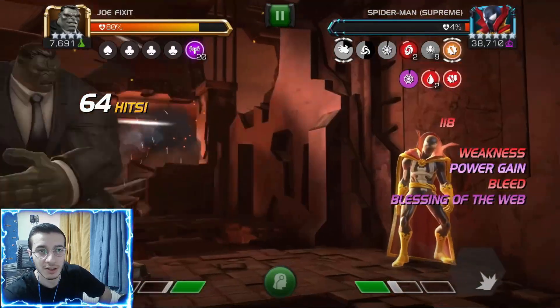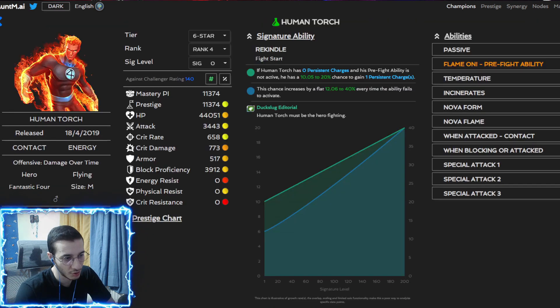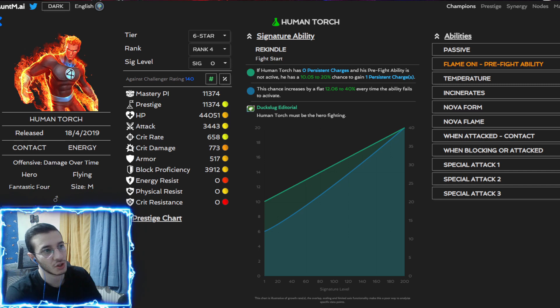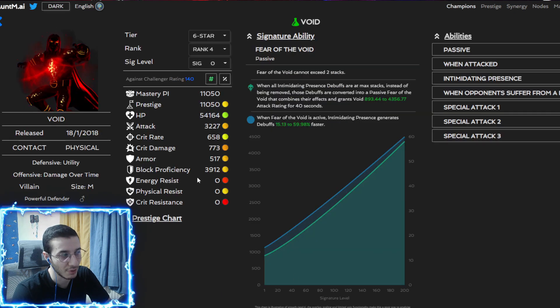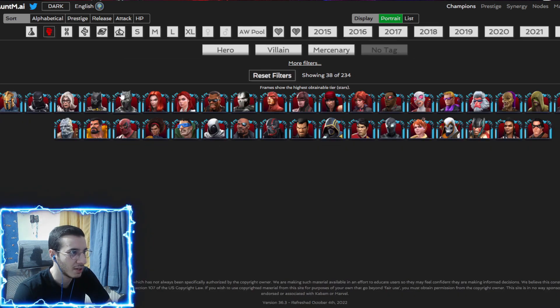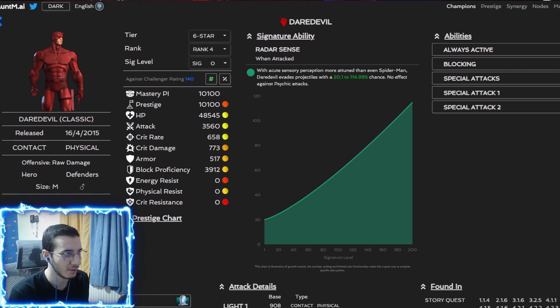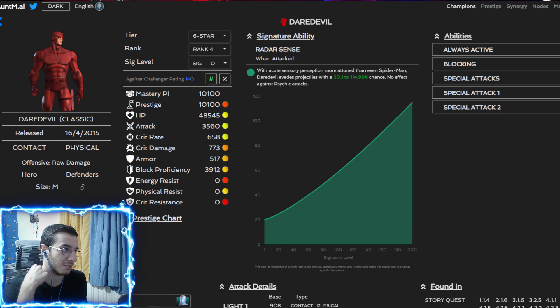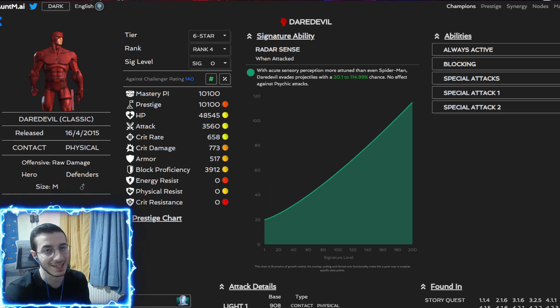Now let's talk about the best counters. Since Spider-Man Supreme is Mystic, Human Torch is one of the best options — he's a beast against mystics and Spider-Man has no way to bypass that. One pre-fight ability with Human Torch and you'll have a very good time. Void is also great — his Petrify counters the power gain, and since he has no buffs he won't mirror any back. Daredevil works too since he cannot miss, though if you evade projectiles from the Special 1, Spider-Man will gain a 20% evade chance for 10 seconds, which can slow you down a bit.